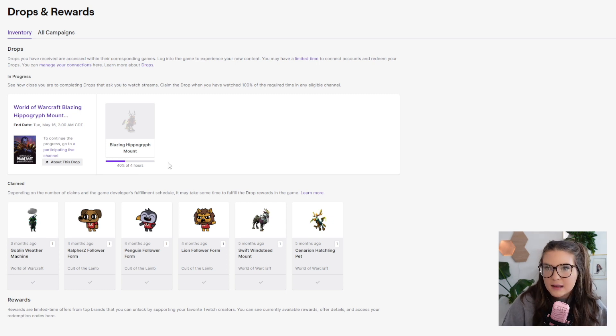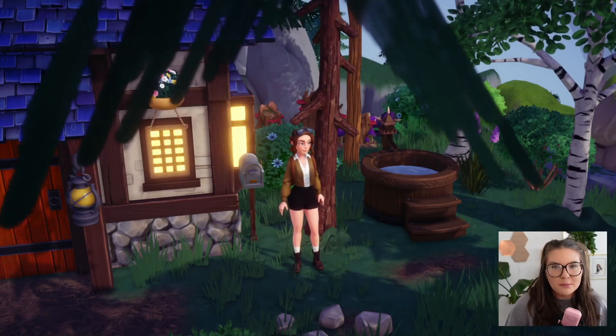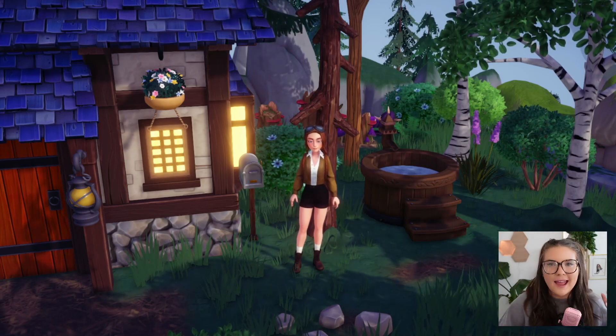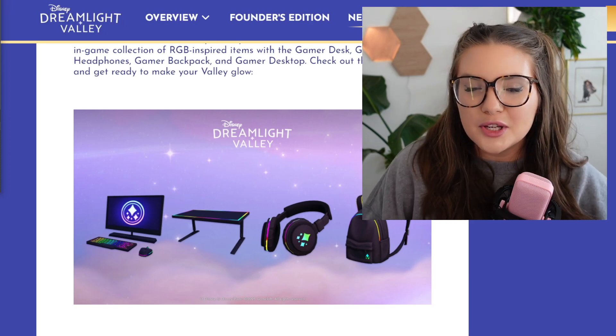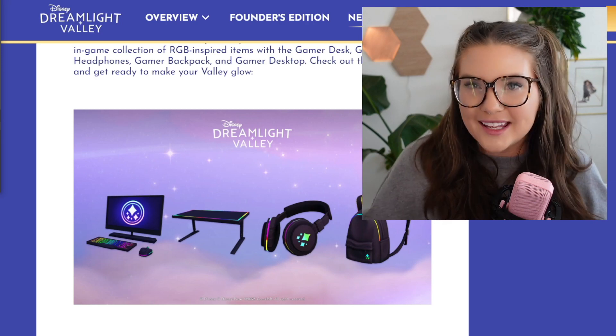Once you've completed all the required time in Twitch, a purple claim button will appear — click that and you're done in Twitch. Once you've claimed your rewards in Twitch, come over to your mailbox in Disney Dreamlight Valley and you'll be able to fully claim them and have them in your game. Thank you so much for watching — I hope this tutorial was helpful and that you have fun enjoying your free goodies!